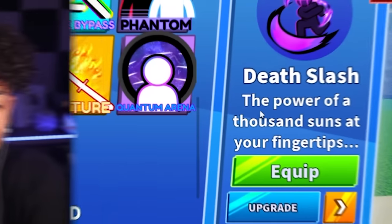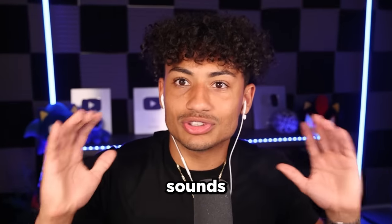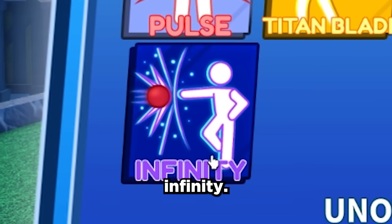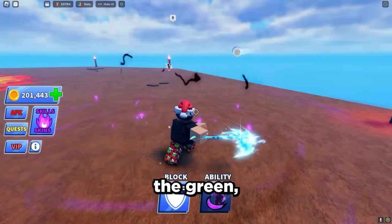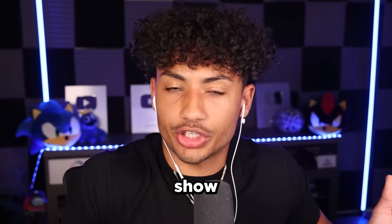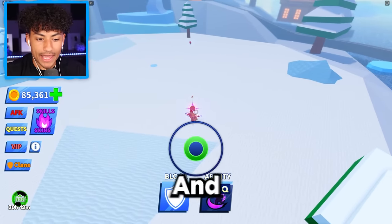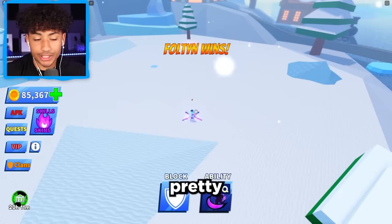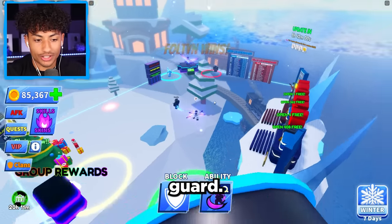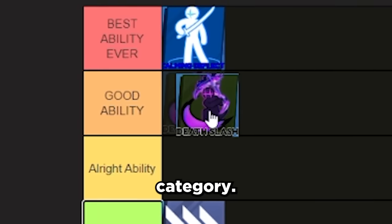Next up is the Death Slash. It says 'the power of a thousand suns at your fingertips.' It sounds awesome, right? But it's all right. It's basically like Infinity but you can't move around, and you have to time it to when it hits the green. The ball's coming towards me, I use the ability, and boom — I hit him. It's a pretty good ability, it can catch your opponent off guard, but it's not the best. I'm going to have to put this in the good ability category.